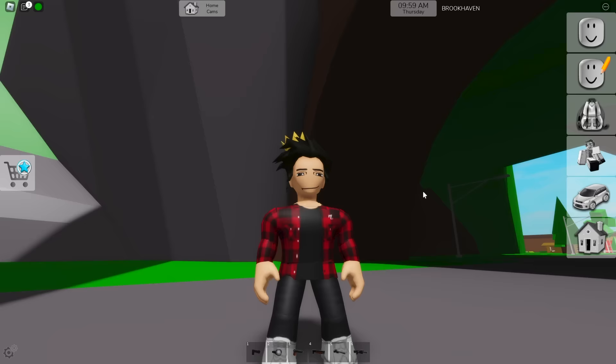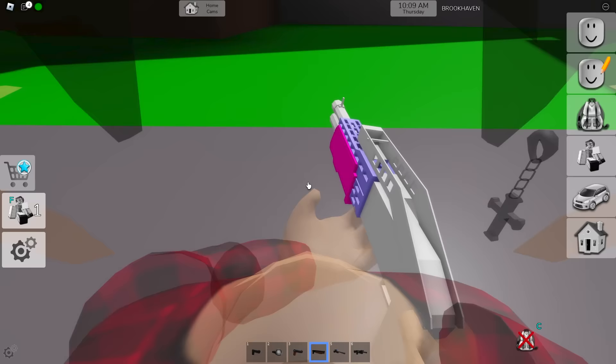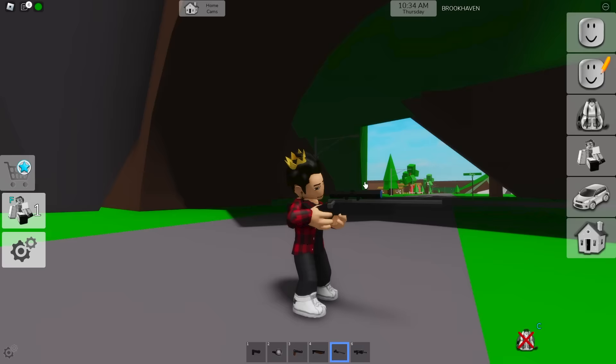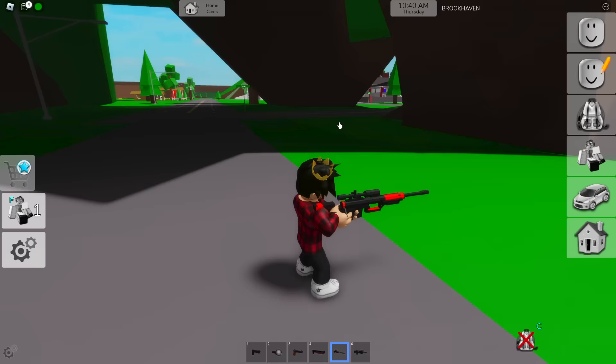They didn't add new models only for the handgun — a lot of them got it, like the shotgun, which we can also get a pink and white variant of. This update made the guns a lot better looking. What about the sniper? Those look really cool. This red one is calling to me — it's like it was made for me.